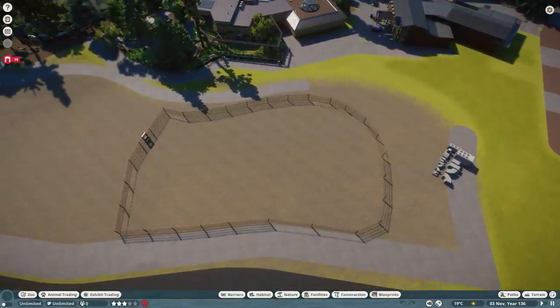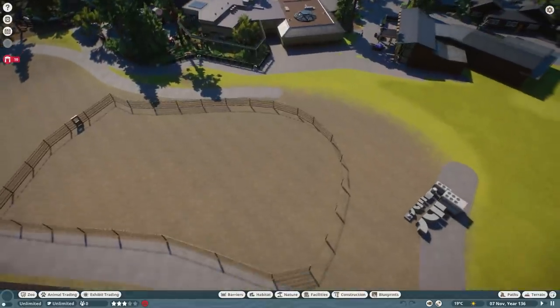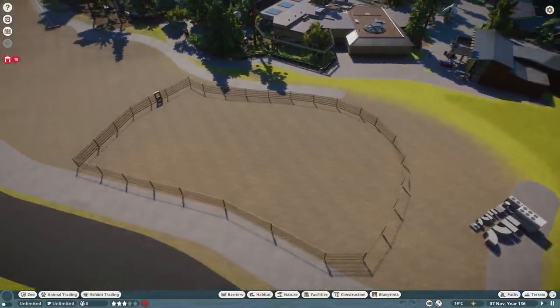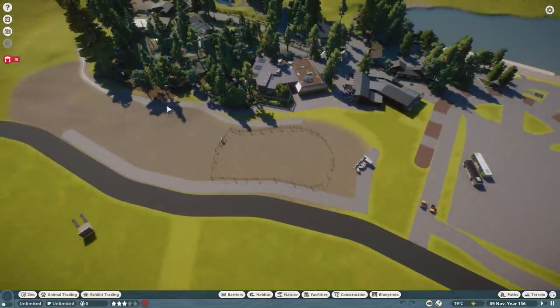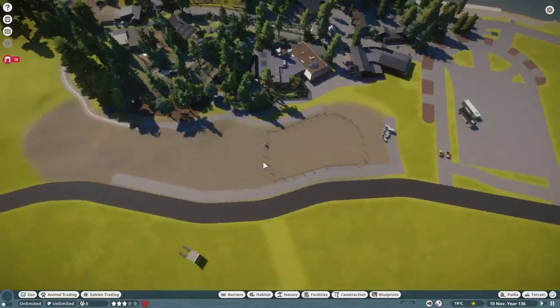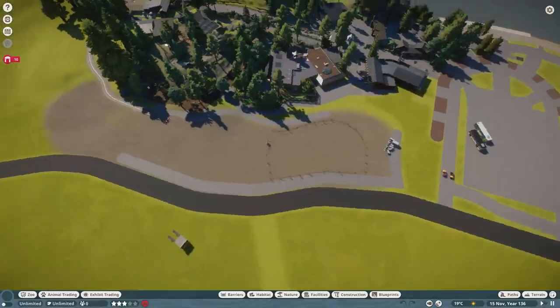I know Mike and I bash on Frontier a lot, but elephants — I totally understand. Since I've been going to the Houston Zoo, they've upgraded their elephant exhibit at least twice. This whole area is going to be a huge enclosure. The problem is I'm going to have to make it two separate enclosures, and that probably means each enclosure will not be big enough according to the game because it won't be one — it'll be two. But we're going to have to roll with it.